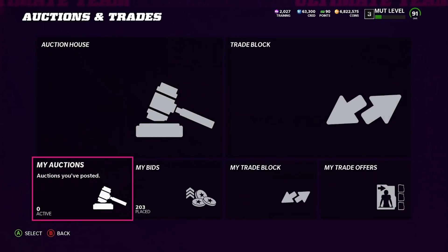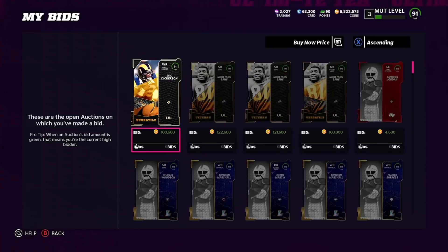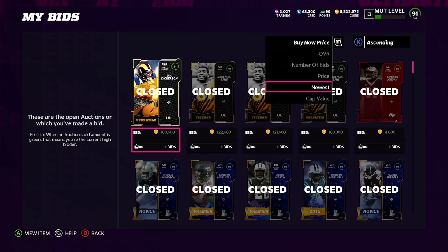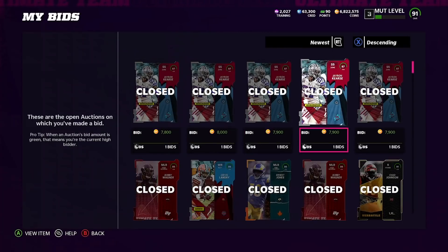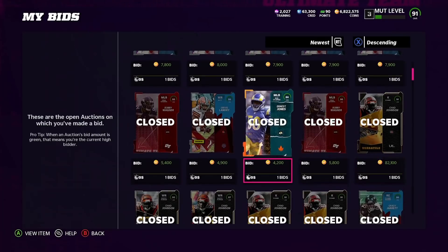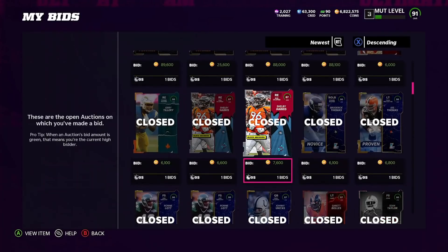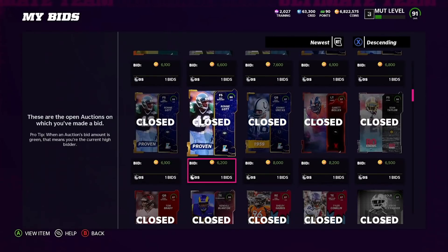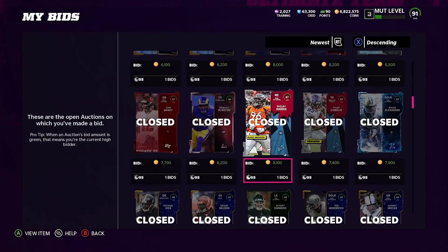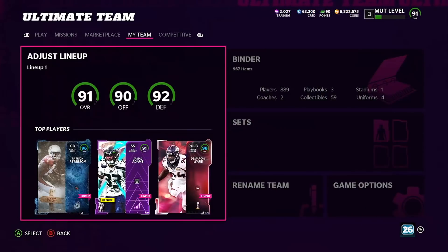Let me show you the marketplace auctions and what I bid on for these cards. Going to newest: you see 7,800 — 7,900 — 7,900 — 4,200 — 7,600 — 6,600 — 8,200 — 6,200. Fairly cheap prices to actually build.